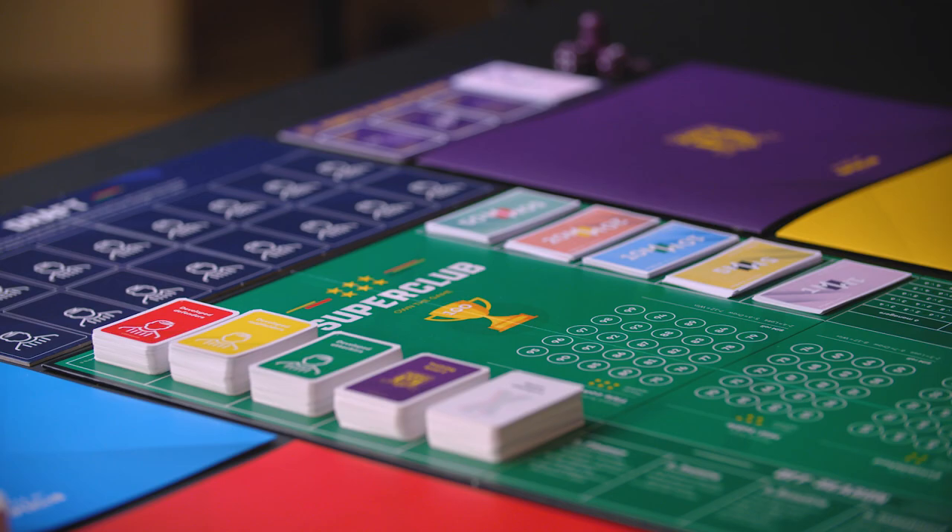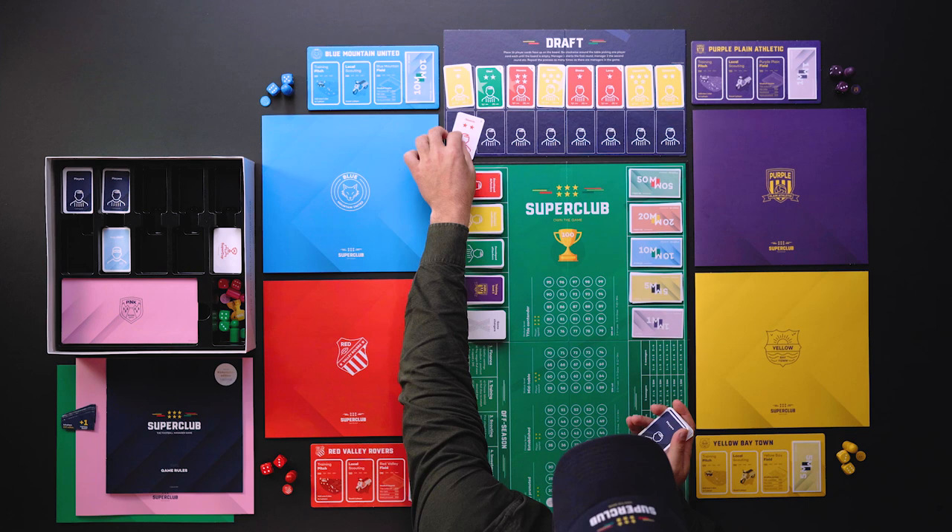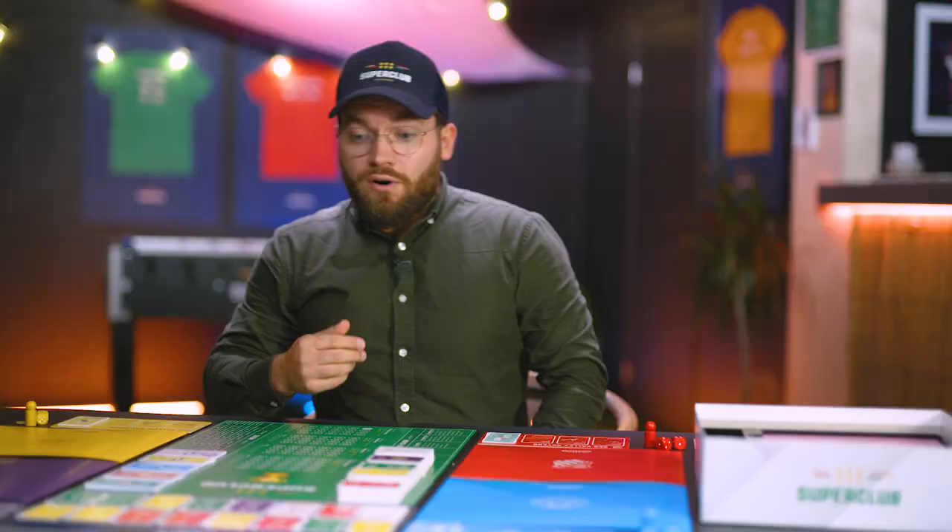Until you've completed the draft, you keep the remainder of the cards in the box or at least off the table. Before the draft, roll one dice to decide who goes first, and then place 16 player cards on the draft board face up.